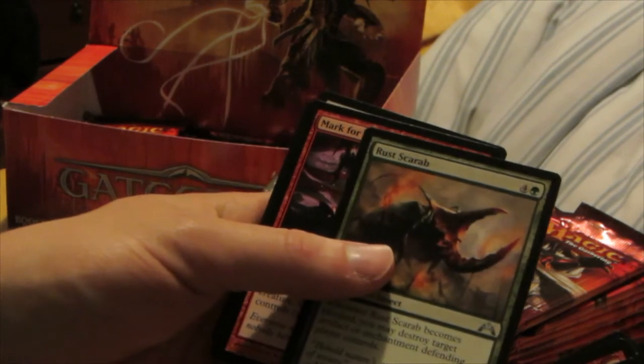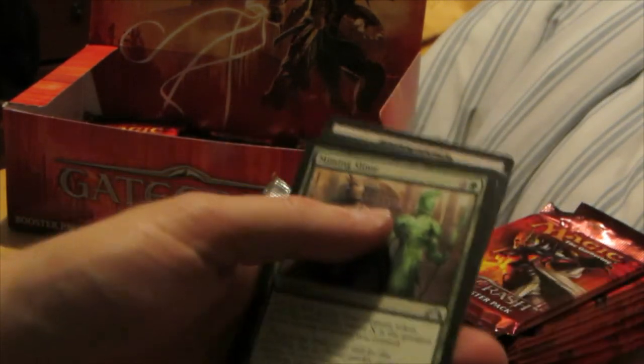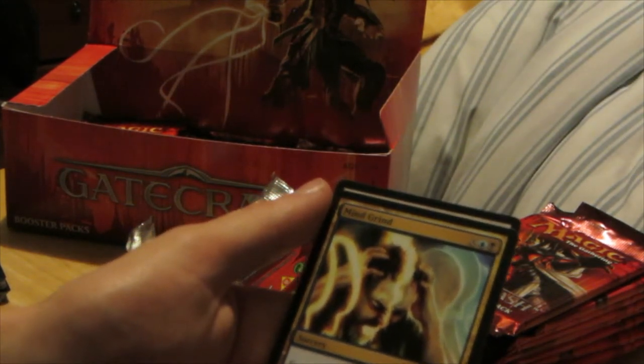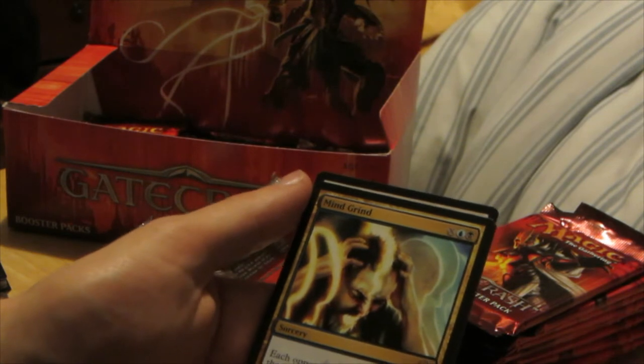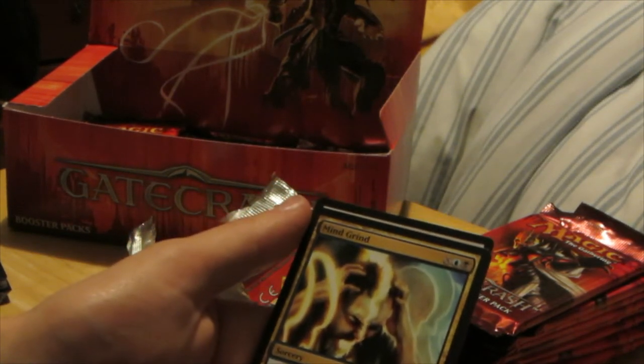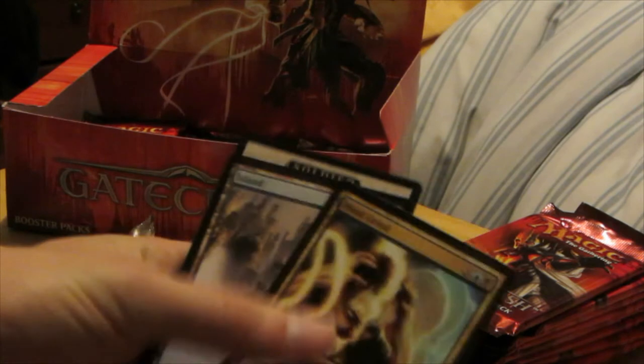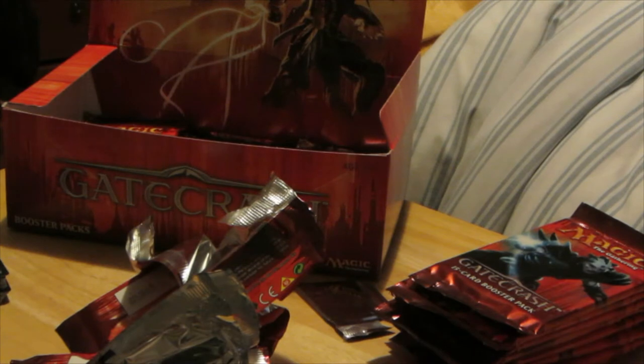Rust Scarab, Mark for Death, Miming Slime, and Mind Grind. For each opponent, reveals cards from the top of his or her library until he or she reveals X land cards, then puts all cards revealed this way into his or her graveyard, where X can't be zero. Not too bad — going to be good for my milling deck that I'm going to be trying to make. This is really my first box of Gatecrash, so I need a lot of things because I really like this set.